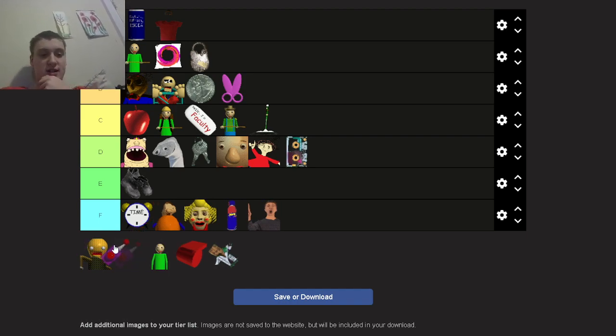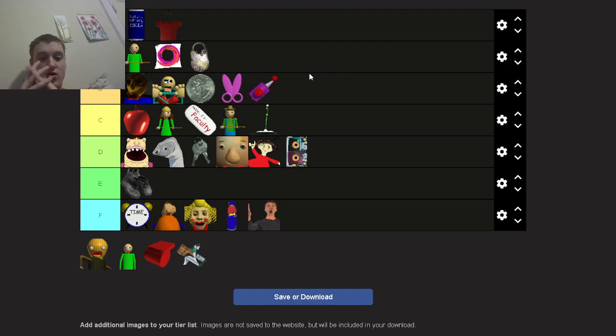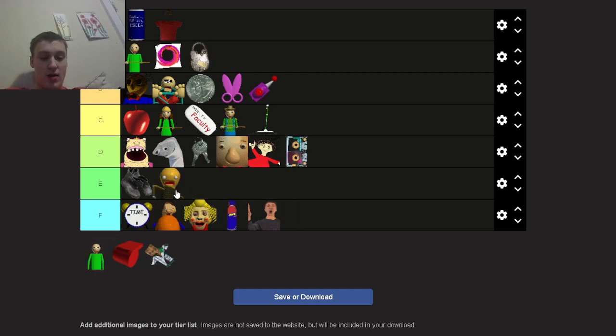The teleporter: B tier, not S tier. There could be some downfalls — there are pros and cons. Like you can accidentally get killed by Baldy if you use it wrong, or you can get the dangerous teleporter result and it can really mess up your game. You really need to use it properly or else Baldy's gonna get you.